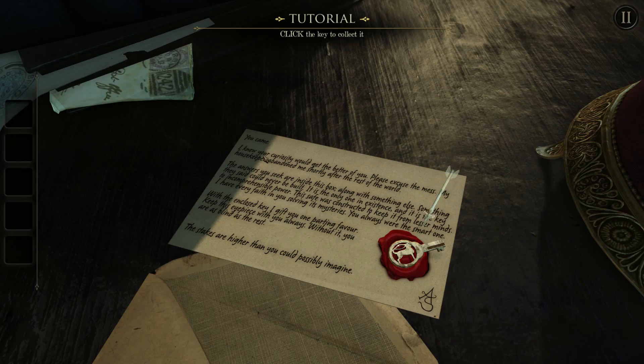So let's see. 'You came. I knew your curiosity would get the better of you. Please excuse the mess. My housekeeper has abandoned me shortly after the rest of the world.' Well that sounds promising - someone in social isolation. 'The answers you seek are hidden inside this box along with something else. Something they said could never be built. It is the only one in existence and it is the key to incomprehensible power.' That sounds very good. Well thanks, unknown person whose initials are apparently AS.